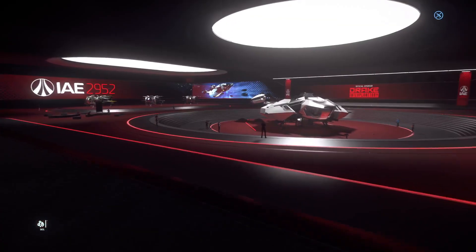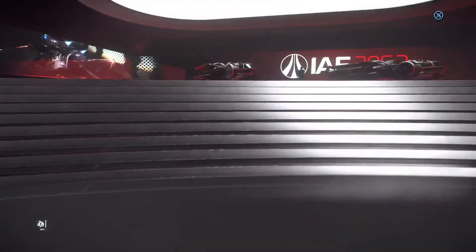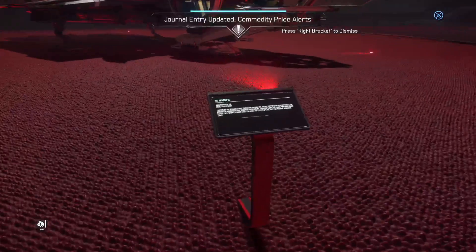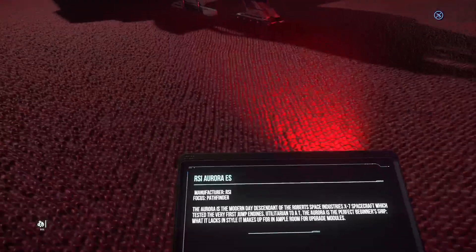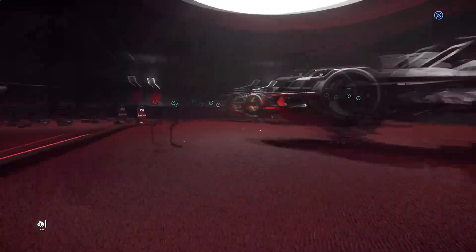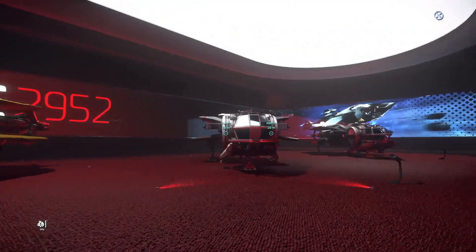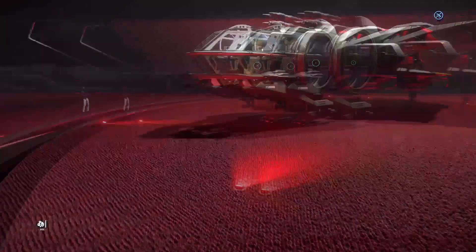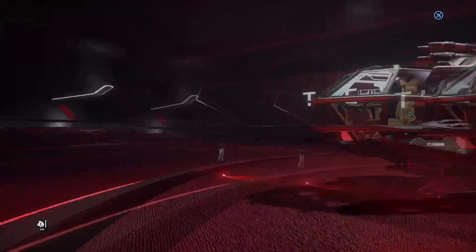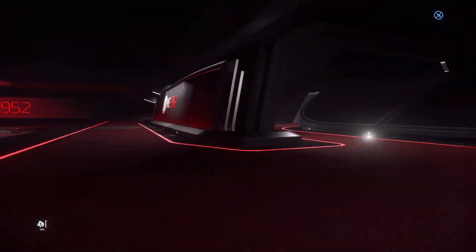These are the Auroras — starter ships. They're not bad but I don't like them. CL is light freight. The ES is a pathfinder; the LX is another pathfinder variant. The MR is the light fighter, probably the best one because a good pilot can do some damage with it. The LN is another light fighter. I'd go with one of the light fighters if I was going to get one — but I'm not. Auroras will also fit in a Carrack.